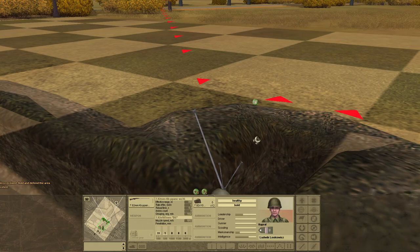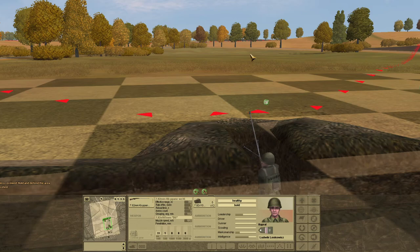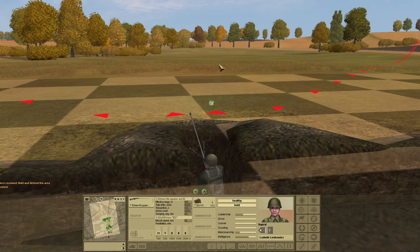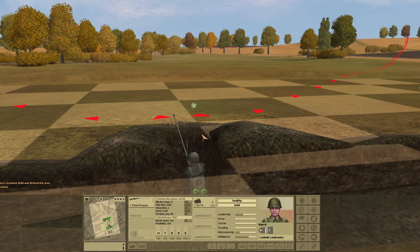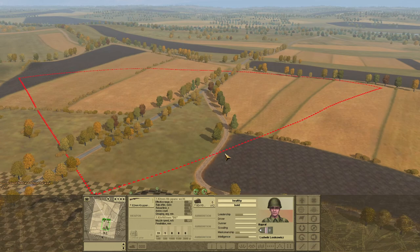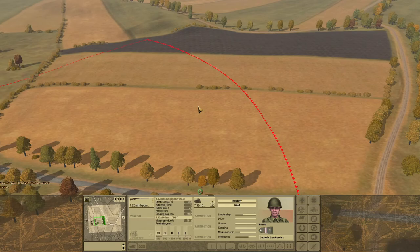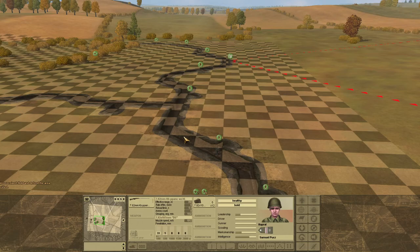These anti-tank rifles — they're not worth nothing. Below 100 meters they should be able to punch through the frontal armor of a Panzer III, and should have no trouble punching through Panzer II and I armor. Not really much good at much beyond 100 meters. I want to make sure I keep them down in their hidey hole and not shooting until the enemy vehicles are within effective range, which I'm going to count as 100 meters away.